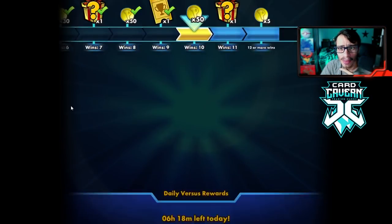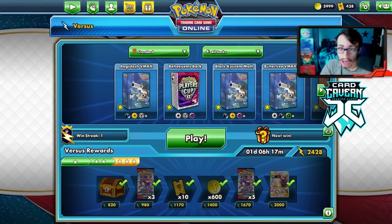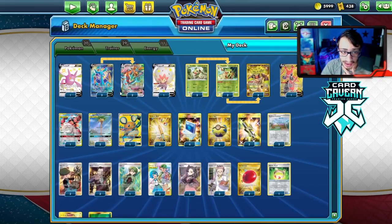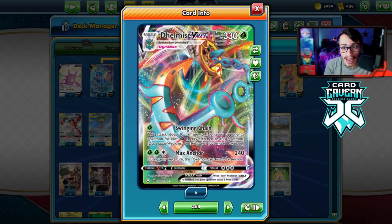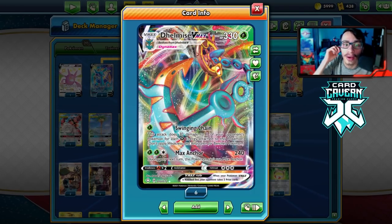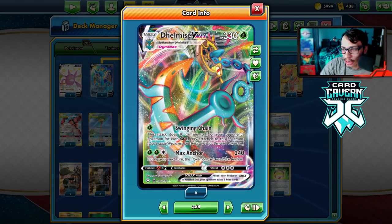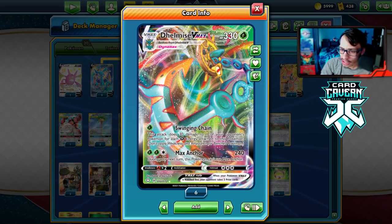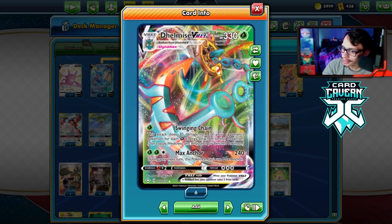That'll be it for the Delmise deck video. Delmise VMax is slept on in my opinion — it's a pretty underrated card. It's not amazing or format-defining, but Swinging Chain is a genuinely good attack and combined with Max Anchor it's actually pretty strong. Delmise VMax is low-key busted. Thanks for watching — leave a like, subscribe if you're new, and help me reach 17,000 subs. Check out Card Cabin using code LDF. Check out the socials — my Twitch, Twitter, and Patreon. Tune into my Twitch on Friday for Chilling Reign content. See you guys later!